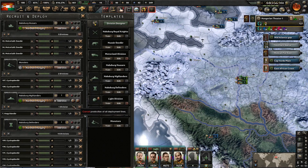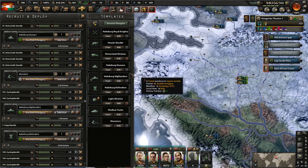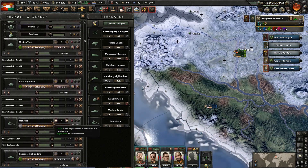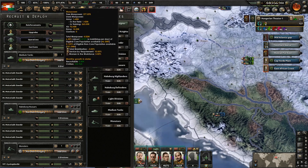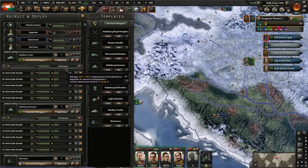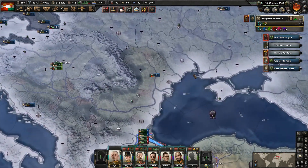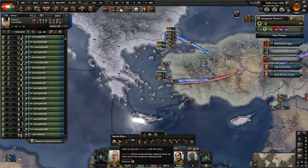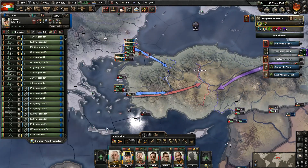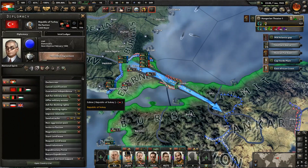I guess we can build some more medium tanks here — we have more manpower to make use of. That looks good. We're also switching up all those divisions but we're going to have to wait to switch them up. I never did train these guys — I should have got them training while they're sitting here. I did forget about doing that. When do we get this? We probably won't finish their training, so we're just going to have to stop the training for these guys for now.